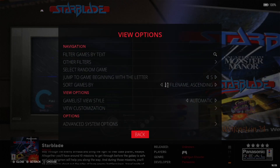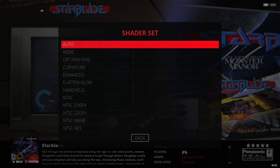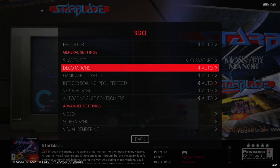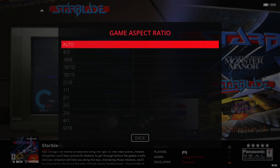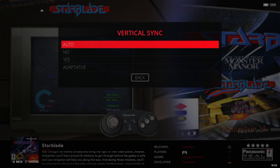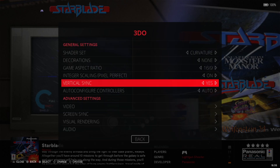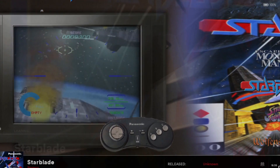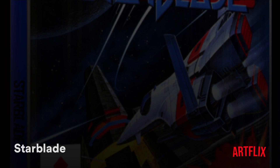So let's manipulate the settings again. View Options, Advanced System Options, Shader Set — I'm going to go for Curvature this time, which gives us an almost TV-rounded edge image. Decorations set to None. Game Aspect Ratio — going for 16x9. Integer Scaling — On. Vertical Sync — Yes, to prevent any screen tear. Visual Rendering, Bilinear Filtering — On. Let's go back into Starblade. This game looks really fabulous with the settings applied. I'm probably biased because I'm a big 3DO geek at heart — I love it. I think it's the quirkiness of the 3DO that's really appealing for me; it's just a really bizarre, quirky system.